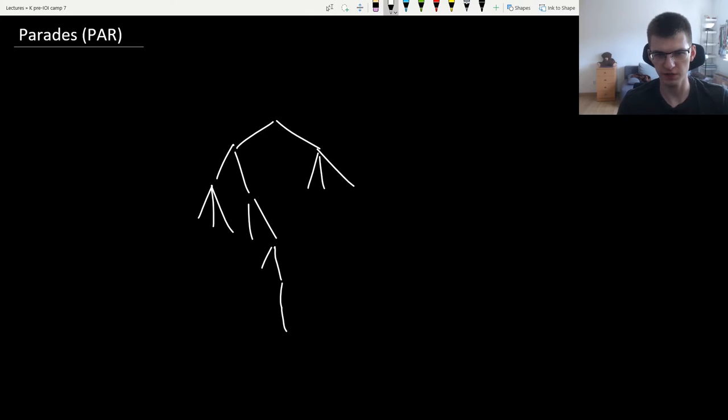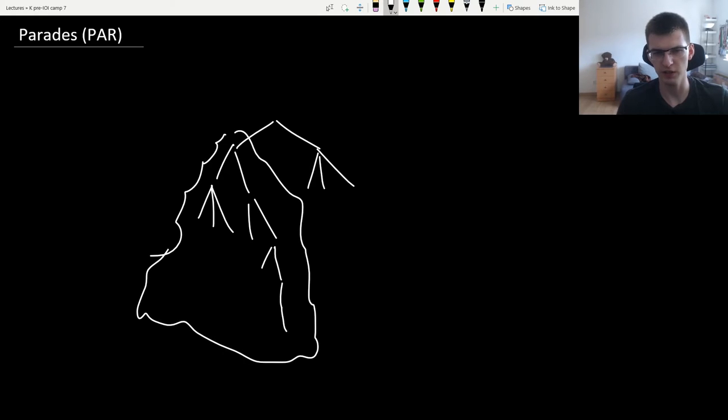For every subtree, you want to know some value starting from this vertex and going down: what is the best path? The score being the number of edges that go out to the sides — here one, two, three, four.